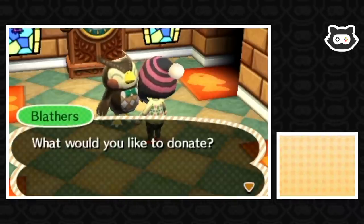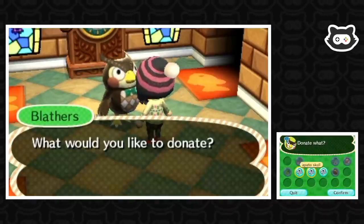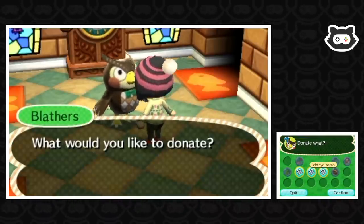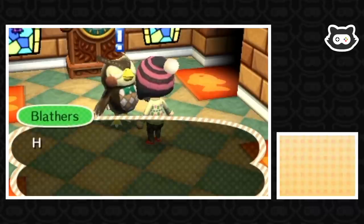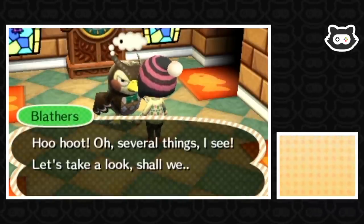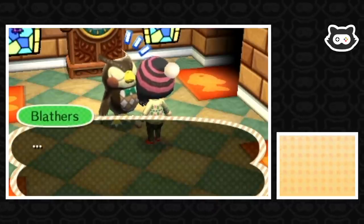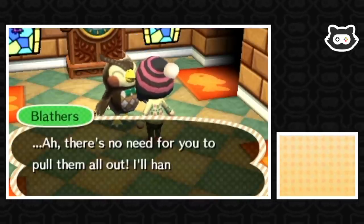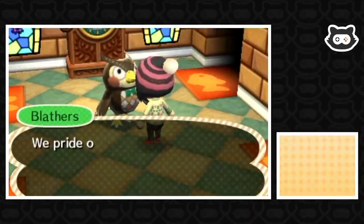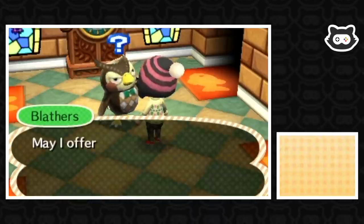We donate three fossils: a mammoth skull, an apto skull, and an ichthyo torso or something. Blathers accepts them all - there's no need for you to pull them out, I'll handle the rest from here. We pride ourselves in exhibiting all donations in a timely manner. Thank you very much.